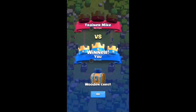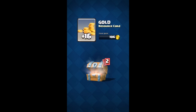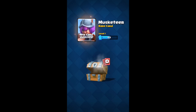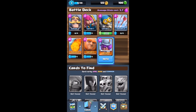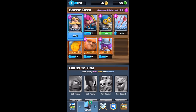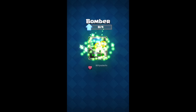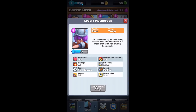I should have disabled my Skype before recording, but I didn't. We got another wooden chest — let's first take a look at what was in our previous chest. We got some gold, the bomber card, and the musketeer — an interesting new card! Let's check her out: 'Don't be fooled by her delicately coiffed hair, the musketeer is a mean shot with her trusty boomstick.' I can upgrade the bomber and the musketeer as well.